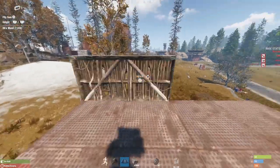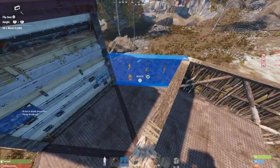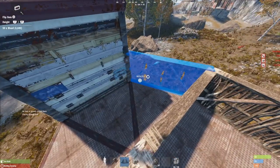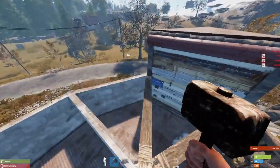Up on the roof now, we're going to start to place our honeycomb. We're going to do this with half walls the entire way round to split off the sections so they can't be blown open with rockets. Once you've got it all placed, start to upgrade.